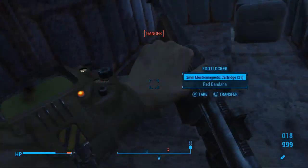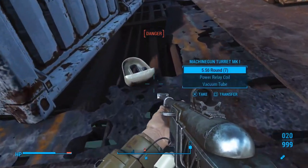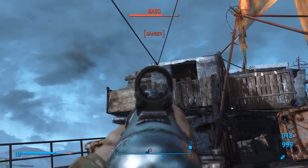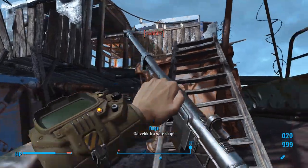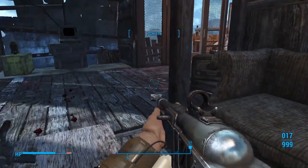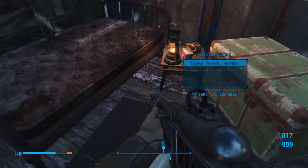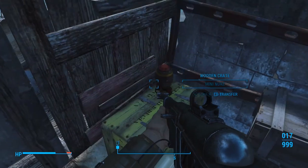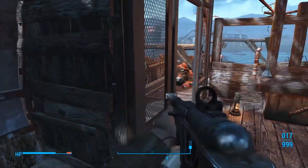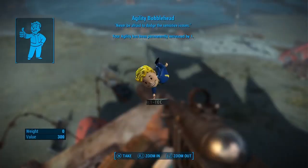I shot him in the head. There we go. Let's turn off this radio as well — so many radios in this episode today. Loot a little bit here, though there's not really much to loot. I'm pretty sure this terminal will mess with the turrets. I don't know if there's any lore inside that terminal, but feel free to look in there if you want. Hell yeah — grab the agility bobblehead.